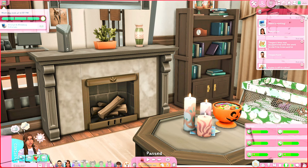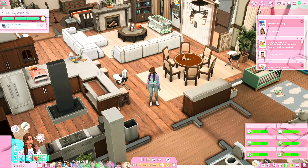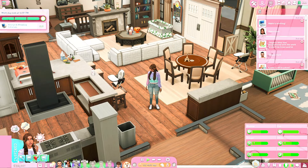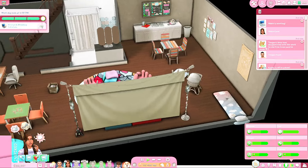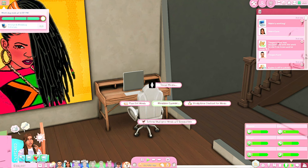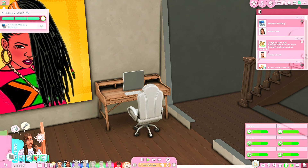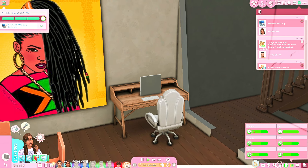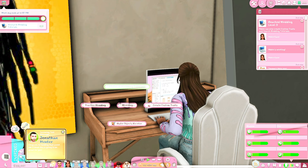The work schedule says: research modding tutorials — click on the modding menu on the computer, then click on research modding tutorials. Your work day ends at 6 PM, and this is perfect for Abby since she works from home. She's able to manage her kids while working. Abby leveled up to modding level three, and now she can research modding tutorials — she has to do that twice as part of her work day.